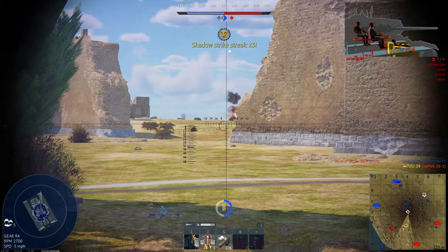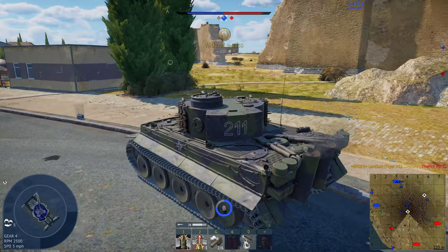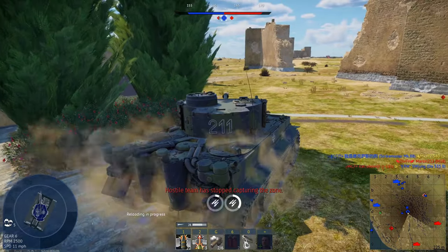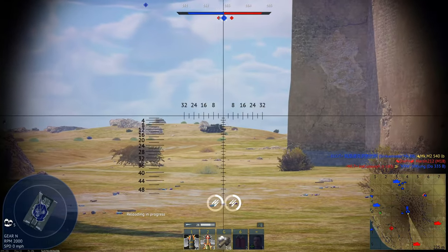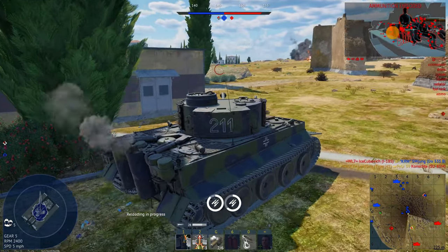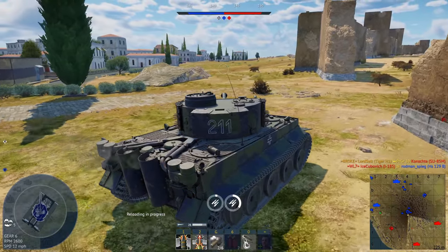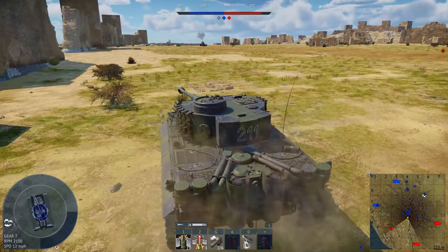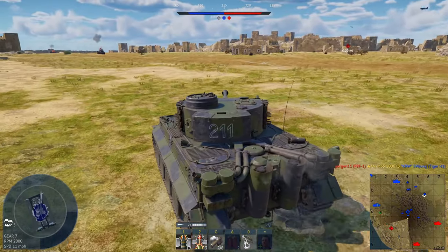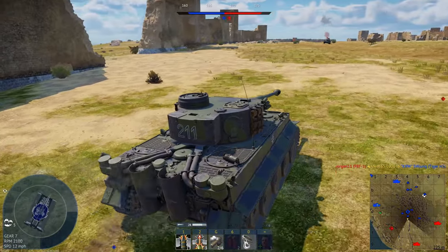The IS-1 is literally like paper. Those cheeks just really don't help it. Another one gone. I don't know what they were trying to do. I'm going to head around the back of C hopefully, although it might be a bit risky considering the spawn is in front.